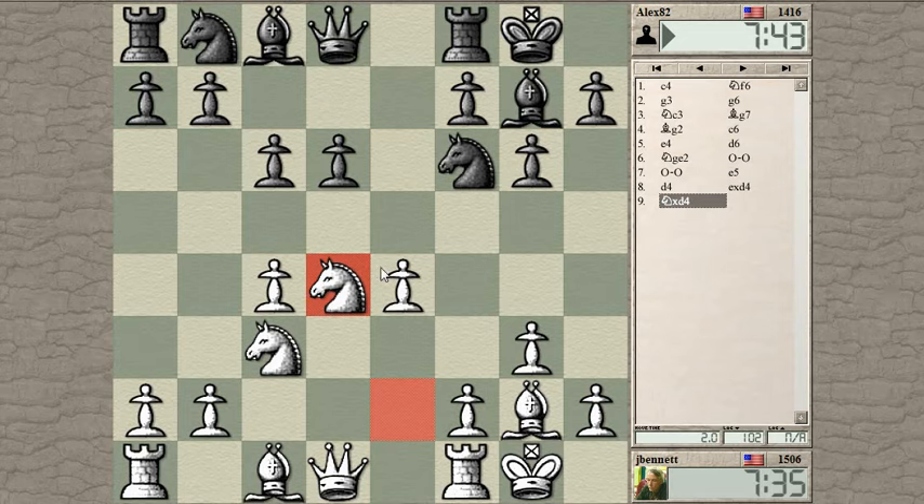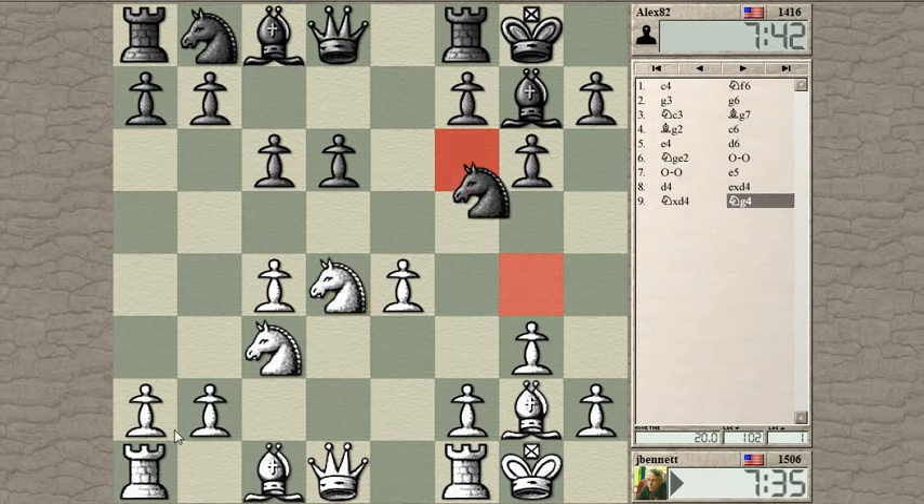I have a little more center control but it's an open center. He has a good dark-squared bishop along this diagonal and I have to be careful as I move my pieces. He's repositioning his knight to e5 — that's a good square for the knight — and I could play f4 to try and prevent that.